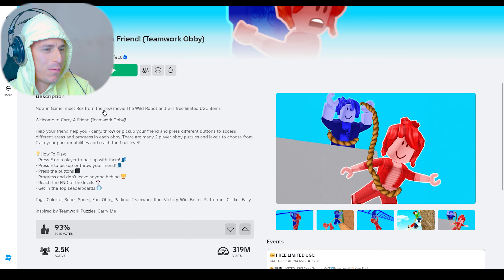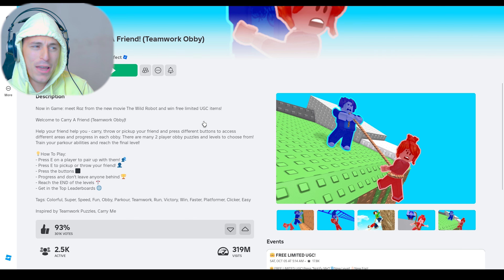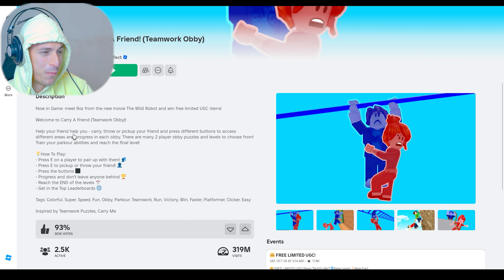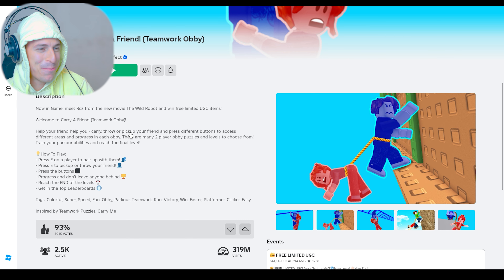Now, in game, meet Ross from the new movie The Wild Robot and Wheel 3. I don't understand. Welcome to Carry a Friend Teamwork Obby. Help your friend, help you, carry you, carry me. Throw or pick up your friend.